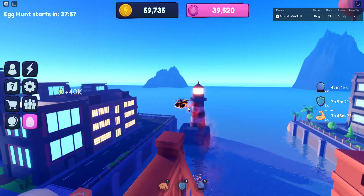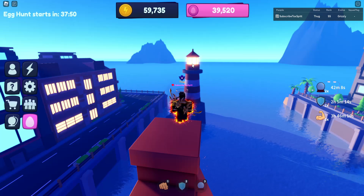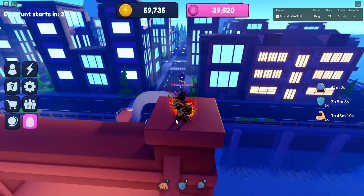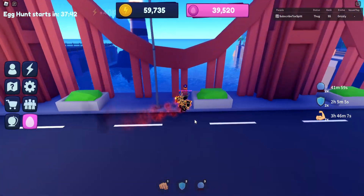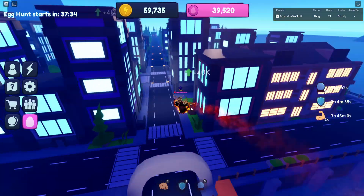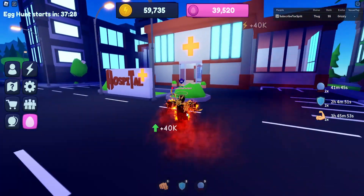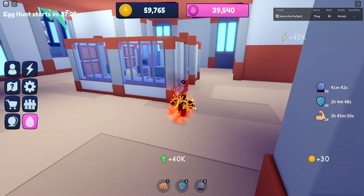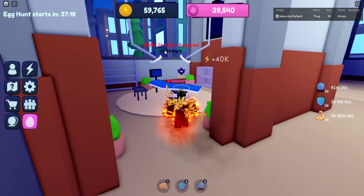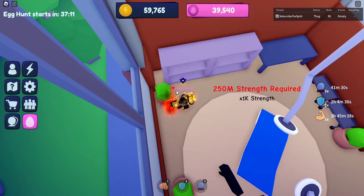The fourth psychic egg is on the bridge — there's only one bridge. Along the bridge there are six little pillars, and the one closest to the lighthouse has a psychic egg on top of it. You may need fly, or you can probably jump up. The fifth psychic egg: go from the bridge across to the hospital, enter it, and in the area with the 250 million strength zone, in one of the corners there is another psychic egg.